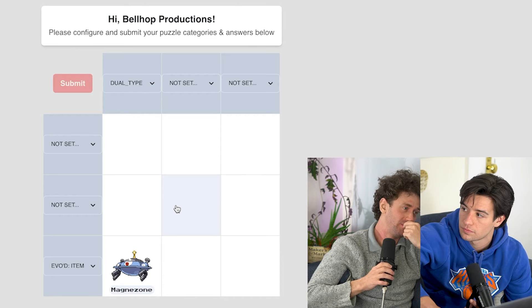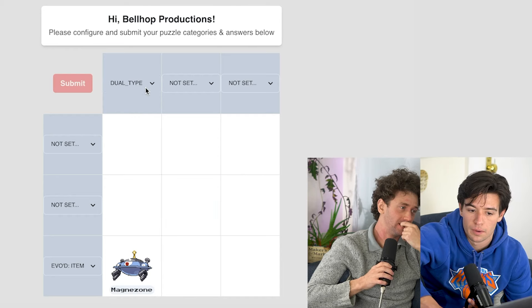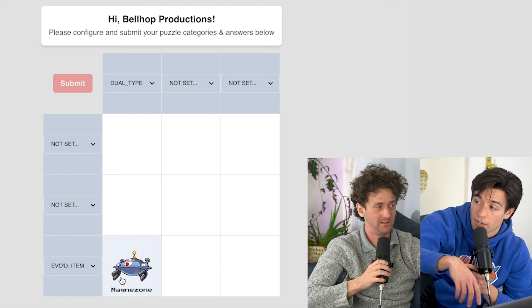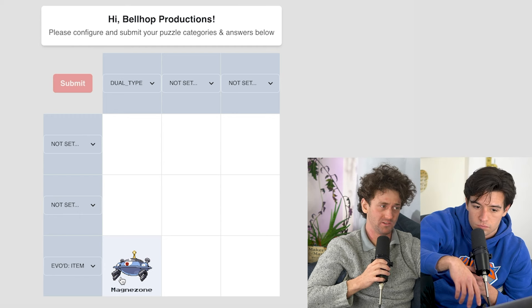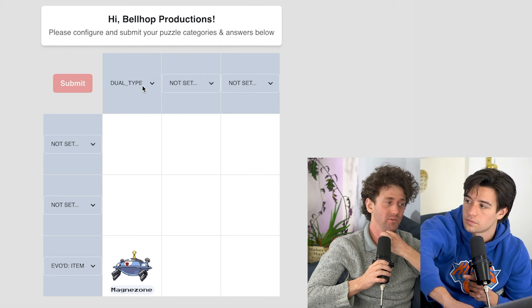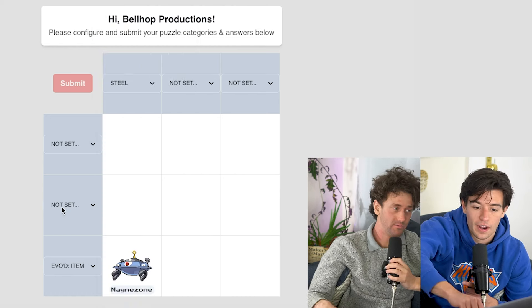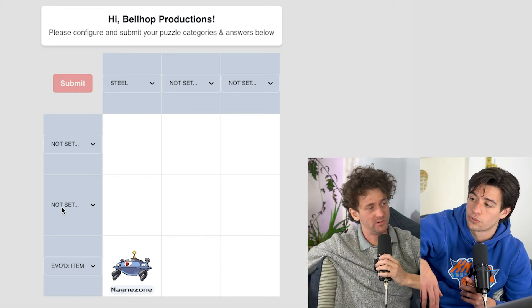Or would you rather do steel evolved by item? Is that a little harder? I guess you could put anything for this. We're going electric evolved by item — but I think there are more electric ones evolved by item. I'd say do steel evolved by item. That's also your favorite type. It is my favorite type.